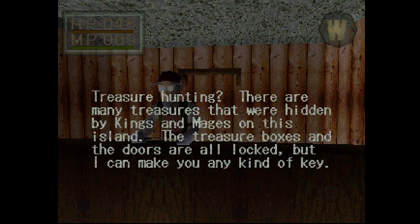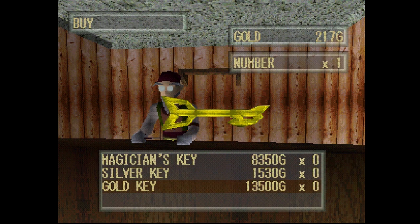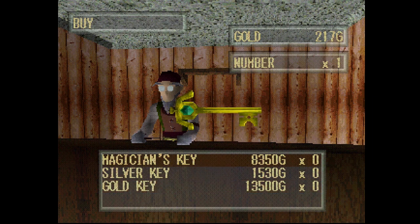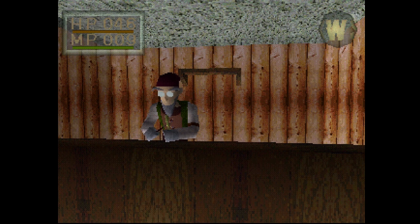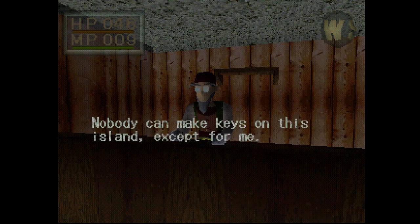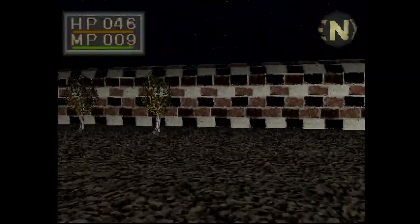There are many treasures hidden by kings and mages on this island. The treasure boxes and doors are all locked, but I can make you any kind of key. And I can copy - what would I want to copy? Like the moon key or something? The magician's key was the game-ending key for the original King's Field, but apparently forget that - get a load of their gold key. There's no way I'm affording this stuff. But apparently I'm going to want to buy all this guy's stuff eventually. Nobody can make keys on this island except for me. This guy was a lot quicker to deal with.